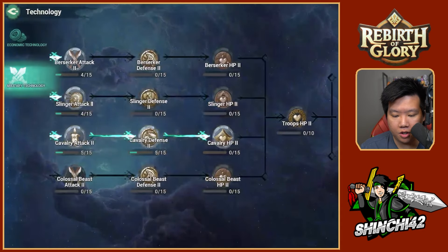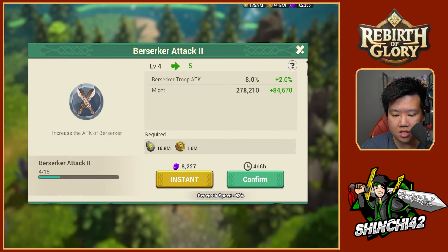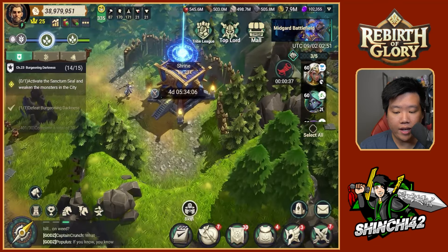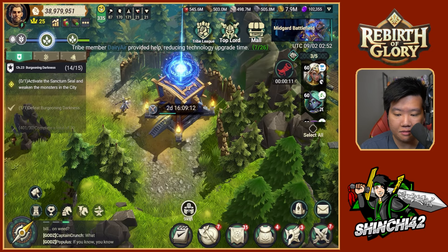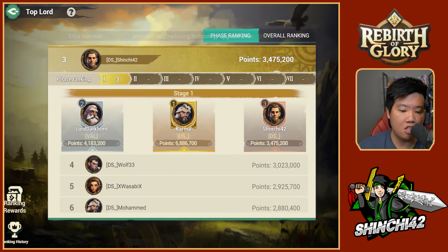There's a lot more to push — cavalry attack, or opening up other research trees. I'll open up berserkers since I'm using a berserker march in my strategy. That's four days and six hours, 16.8 million knowledge points — which I have plenty of since I prepared for this. Get the help and let that ride. I only have 1,869 research speed-ups left — not enough to finish, so I'll just use those and leave the rest. We're ranked third and I think we'll just stay there and let it ride from here.